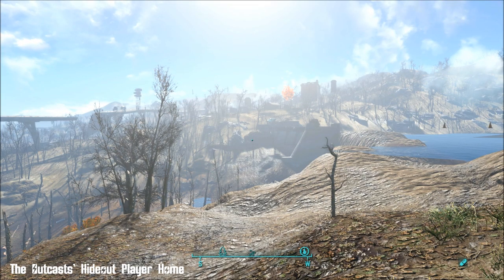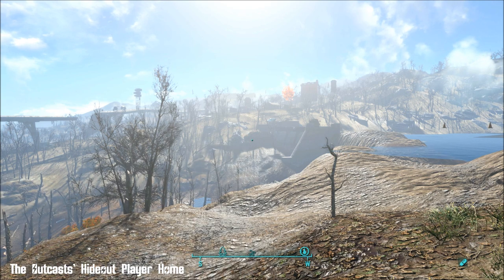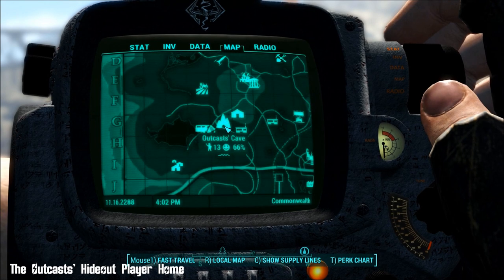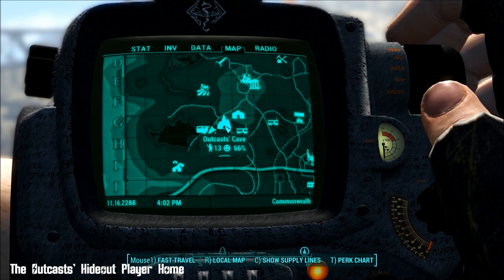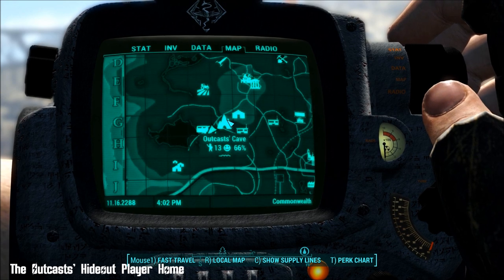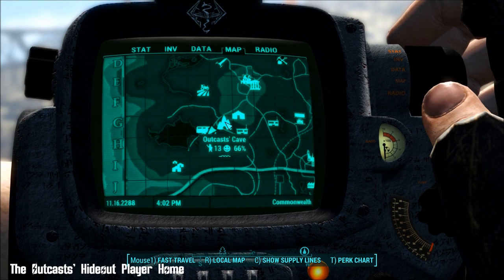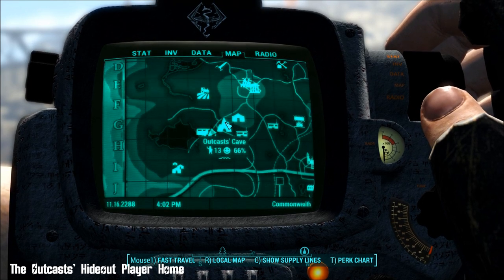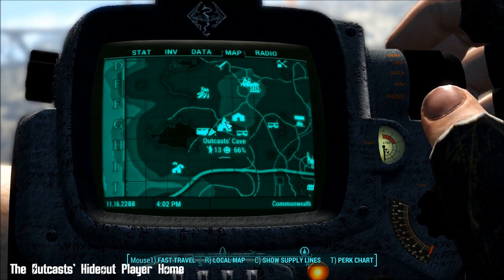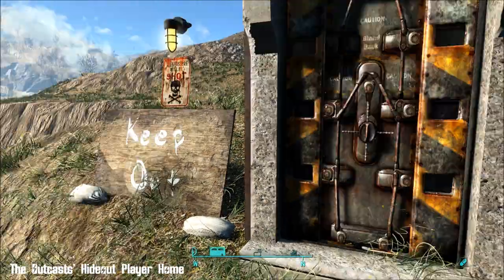Hi everyone, from a beautiful day in the Commonwealth. I'm looking at the Outcast's Hideout player home today by RedRocket TV. First thing you're going to need to do once you've downloaded it is find and discover this place - the Outcast Cave, right near Gorsky Cabin. It's a good old-fashioned dungeon, lots of fun, plenty of things to kill, and about a billion things to unlock. Bring lockpicks if you're obsessive about opening everything.